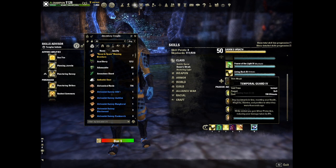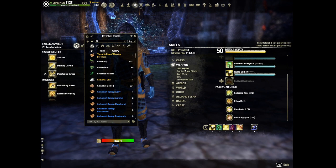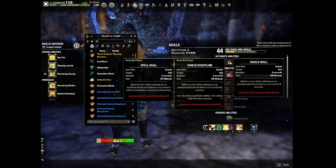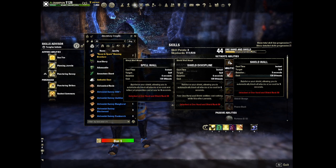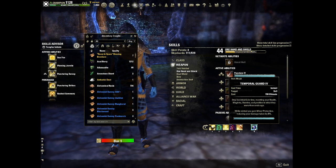We've got Temporal Guard on the back bar for Minor Protection. I may run Spellwall in that spot — it would be really good as a defensive ultimate, so I could pop Spellwall and then go into my offensive attack and be a little tankier. But my Sword and Board isn't leveled to 50 yet, so in the meantime we're running Temporal Guard, which is also a good choice.